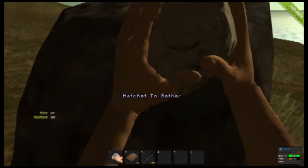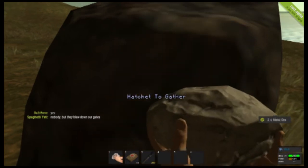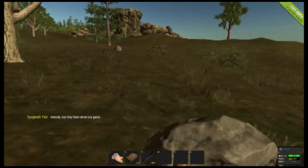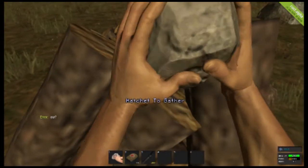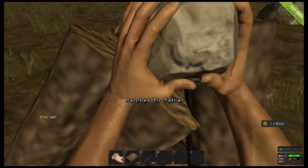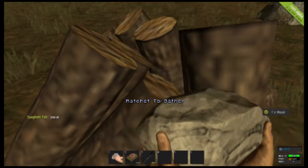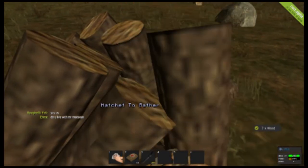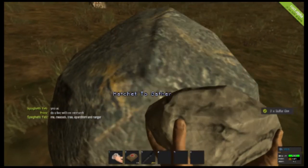All of these rocks will give you metal, sulfur, and stones, which are very helpful. You use stones for making a stone hatchet, arrows, and a furnace. You use the furnace to smelt the sulfur and metal, so you can get metal fragments and sulfur. You use the sulfur to mix with charcoal that you get from burning wood to make gunpowder, which you'll need a ton of to make ammo or shells for the shotgun. It runs really well after you turn the render distance down all the way and do stuff like that.